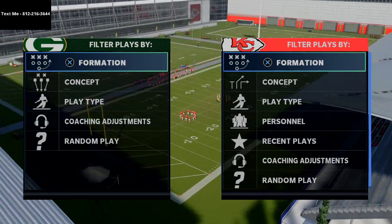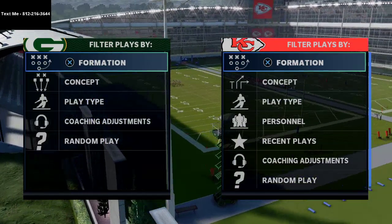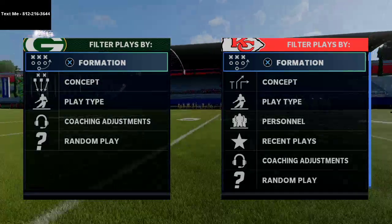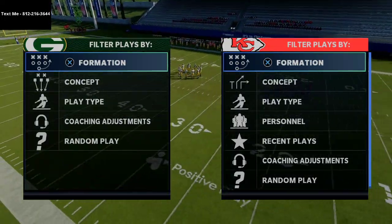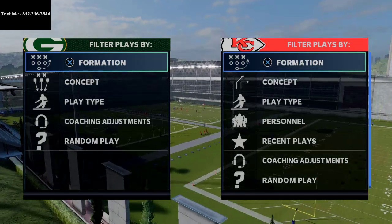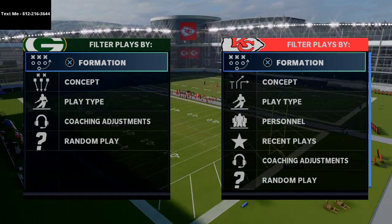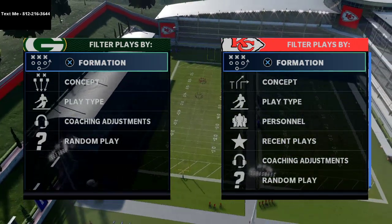If you are looking to become a better passer, we actually have a full e-book out right now on the Arizona Cardinals offensive guide, and it actually comes with a defense as well. It's my competitive guide that I use in money games and tournaments and have won hundreds of dollars with this year. You can pick that guide up in the description of this video. It's got over 125 pages, teaches you how to get one-play touchdowns against any coverage in the game — a very well-written guide that's really going to help you take your game to the next level.